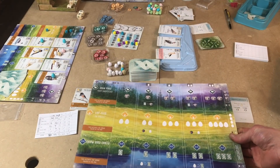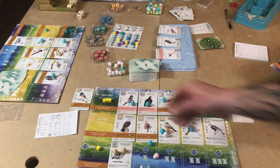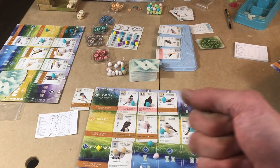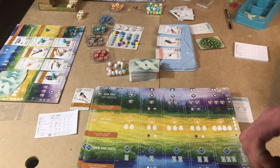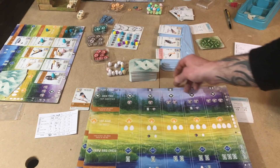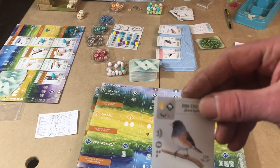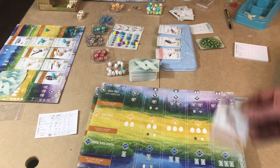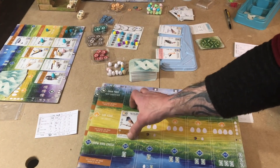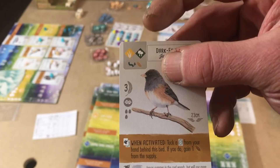So when you start a game of Wingspan, you're going to have an open board like this here. On your turn, you're going to place one of your eight cubes here. You can do one of four different actions. You can play a bird card — depending on the column it's going in is where you're going to play it. Certain birds have to go in certain habitats. This one here can go in the forest or the grasslands.